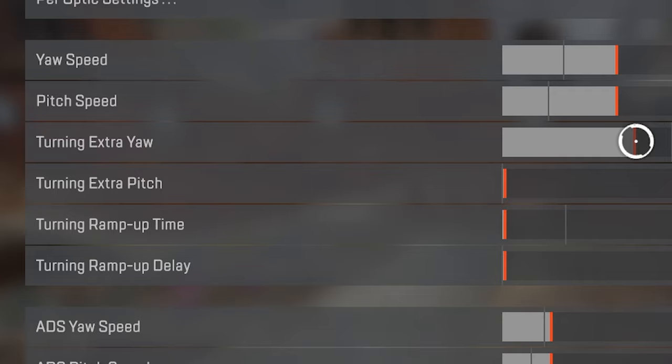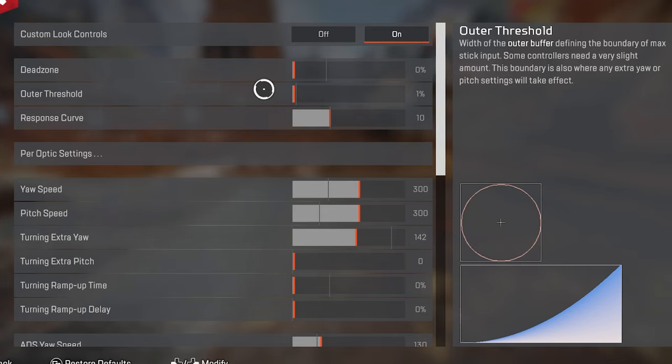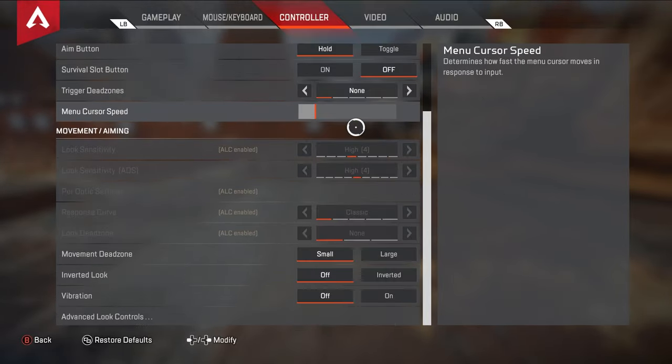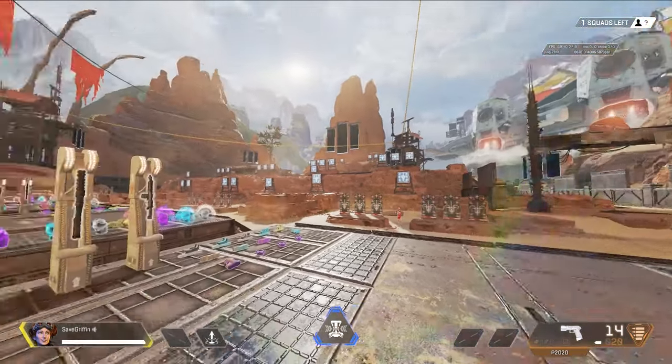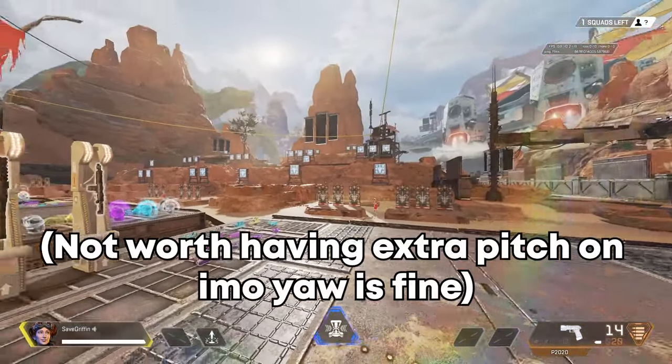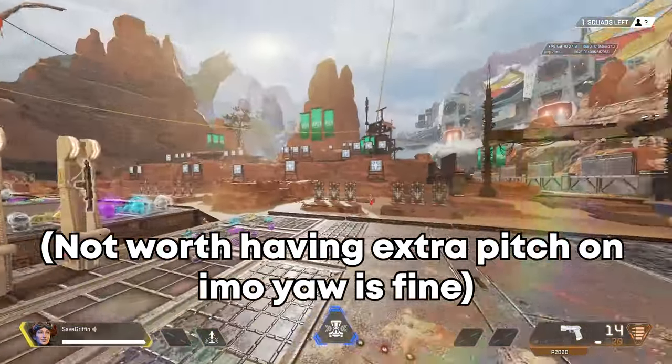Alright, so now we have the extra yaw and pitch, and this is an additional boost in speed depending on when you reach your outer threshold. You can see right now I'm at the 300 sensitivity speed and then I'm kicking into the extra yaw speed when I reach my outer threshold. For extra pitch, it's the exact same thing but up and down, but to be honest, I don't think it's worth having this on.